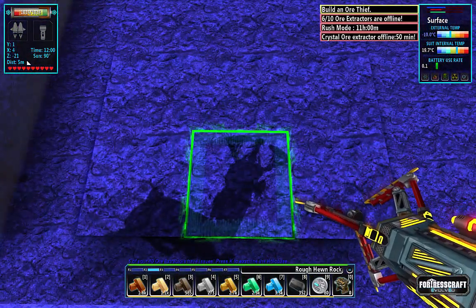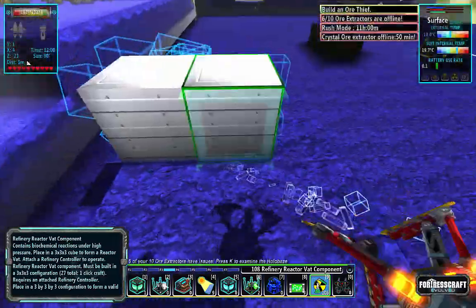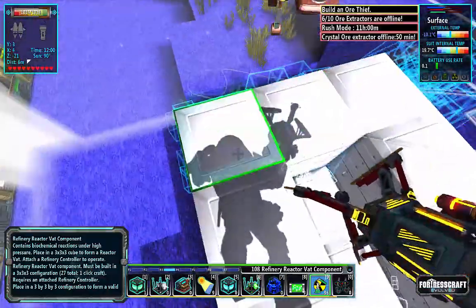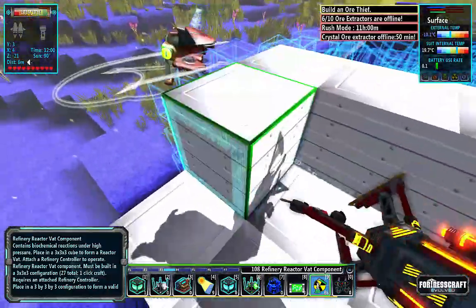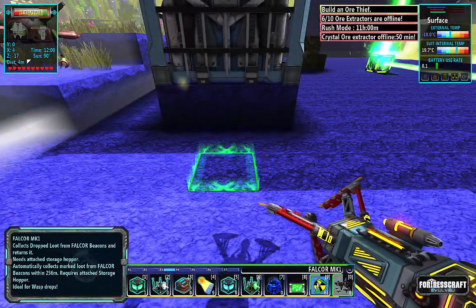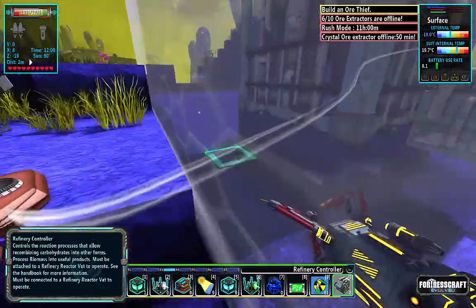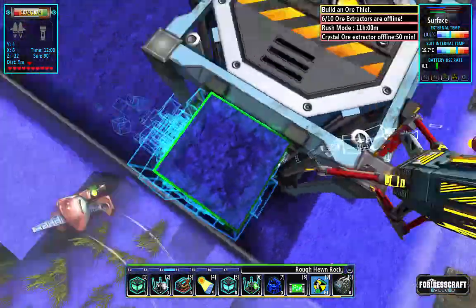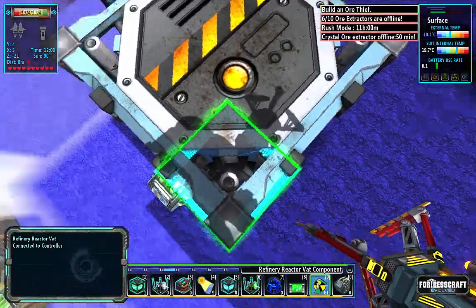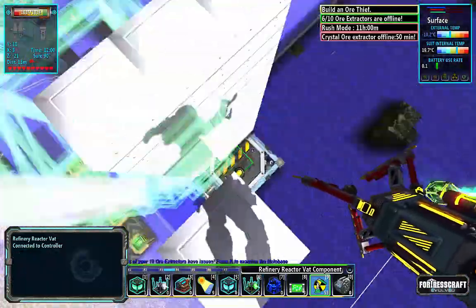Okay, we need a little spot here. Let's put a vat down. I always build just one even if you're going to stack them - just put one down first, then the controller, then you can add more. I have three more, I'll do two up and we'll go from there.